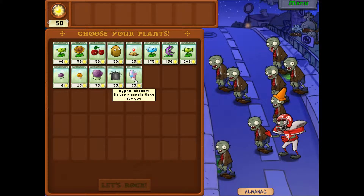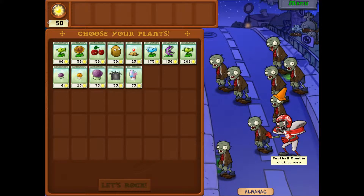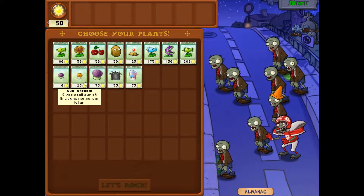Alright, so we got a football zombie and we just got the hypno-shroom, which we will need for the football zombie. So let's figure out what to do.